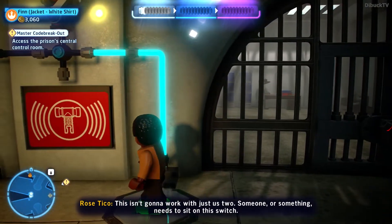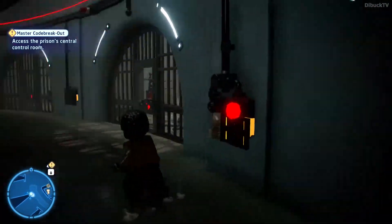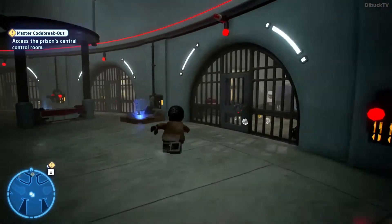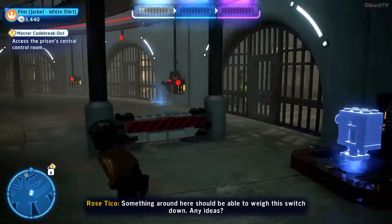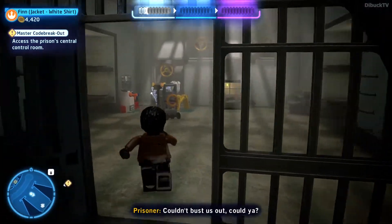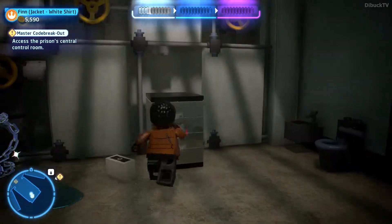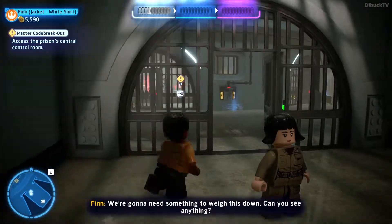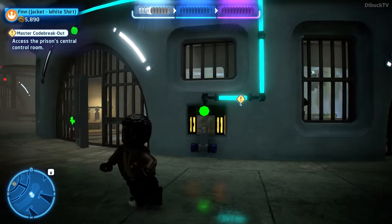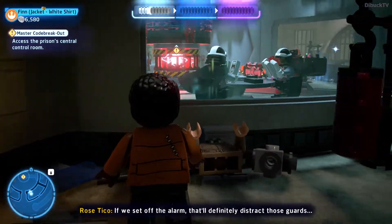This isn't gonna work with just us two — someone or something needs to sit on this switch. Something around here should be able to weigh the switch down. Any ideas? We're gonna need something to weigh this down — can you see anything? We set off the alarm; that'll definitely distract them.